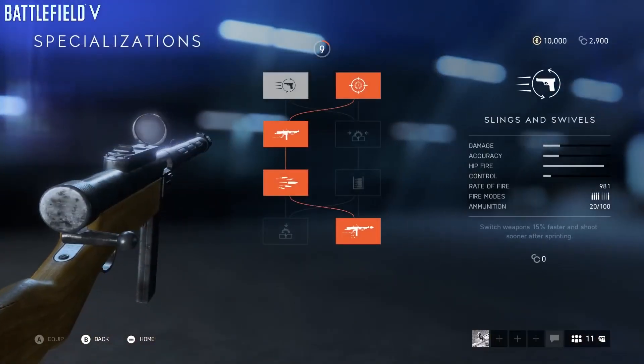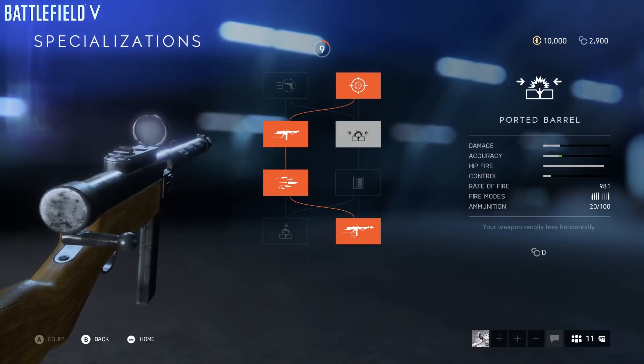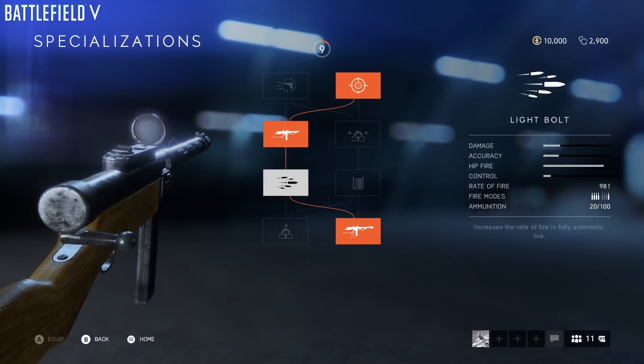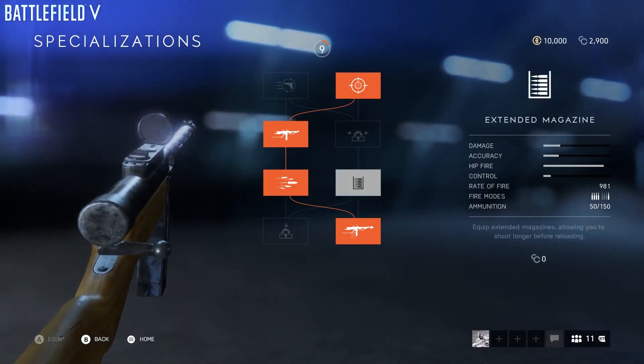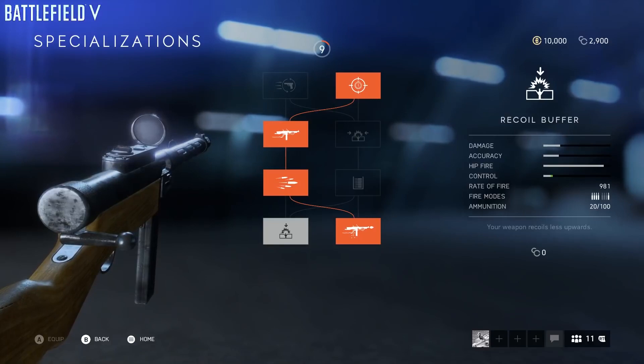Heading over to Erik. You're here to talk about specialization and progression. What have we done with the specializations since the open beta? Specializations was one of those things we got a lot of feedback on, and we agreed with a lot of what was said. We've gone back and looked at what we can do to make them feel more like interesting choices that impact the way you play, and not just straight upgrades on the weapon. We've made sure it's a choice from the get-go — a choice from level one, always an A and B column. We also worked a lot with the UI to actually explain the impact of the choice on the weapon, both beneficial and side-grade or downgrade effects.